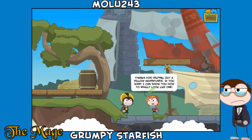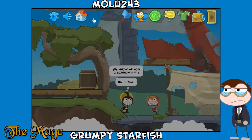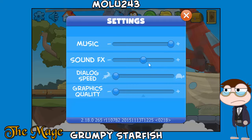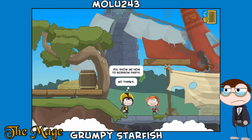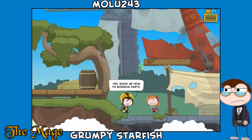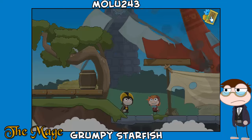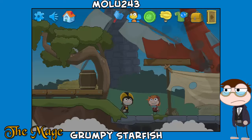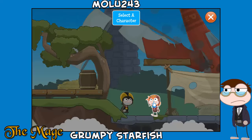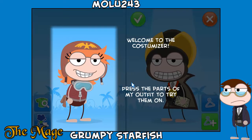'You found my lucky wrench! I guess it wasn't so lucky after all. Thanks for helping out a fellow tinkerer. I wouldn't mind showing you what it's like a real one.' 'Yes, show me how to borrow parts.' Let me slow down the dialogue speed a little bit. 'My pleasure — first press the menu button, now press the green T-shirt, select a character, press next and then we can take items.'